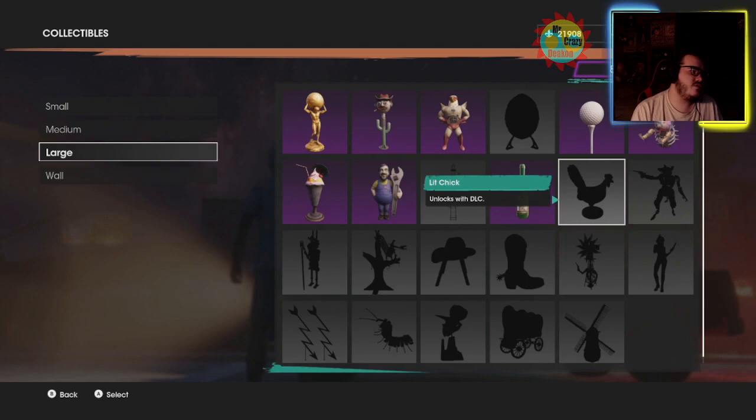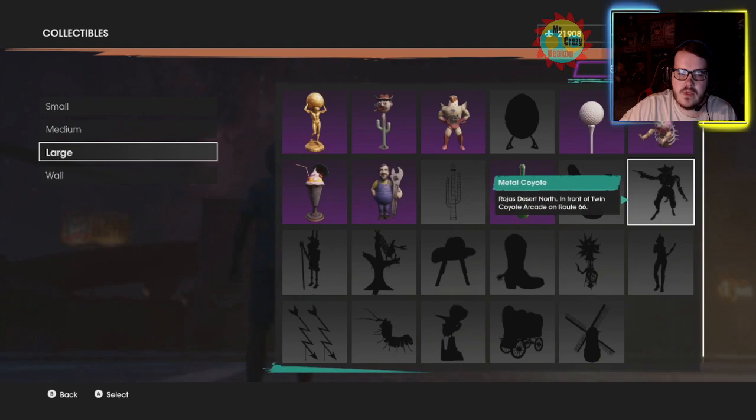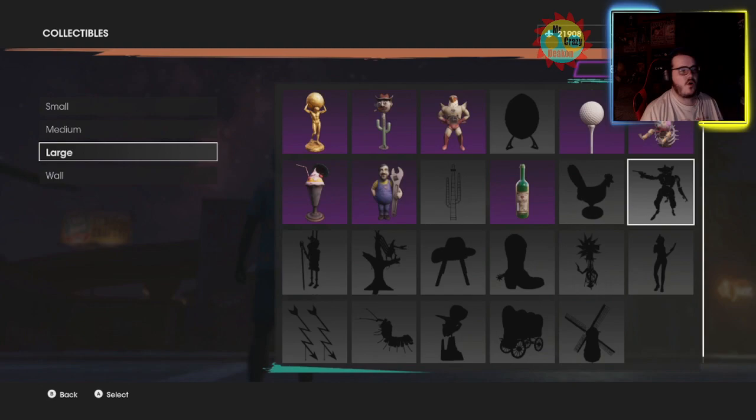The next large collectible is another DLC item. Once the DLC comes out, if you buy the DLC you unlock it. Same thing — this doesn't count for the achievement for all collectibles. Otherwise on to the next one: the Metal Coyote.